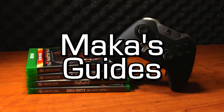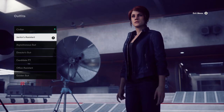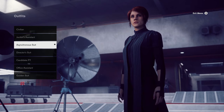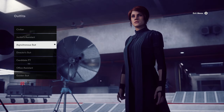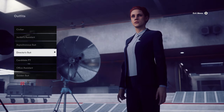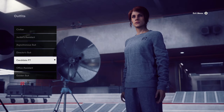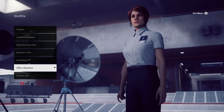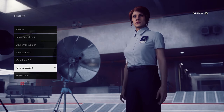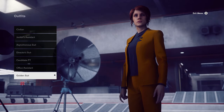Hey guys, Macca here playing Control. In this video I'm going to show you all of the available outfits in the game. You can see them on screen — there's a total of 7 of them — and I'll also teach you how to grab them. A couple are given to you as you make progress through the campaign, but some involve quite a few steps, especially that golden suit at the bottom of the list. I'll show you gameplay of each one and teach you how to grab the ones with extra steps. There's no achievement or trophy for grabbing all of these, but I know a lot of people are searching for this info, so here it is.